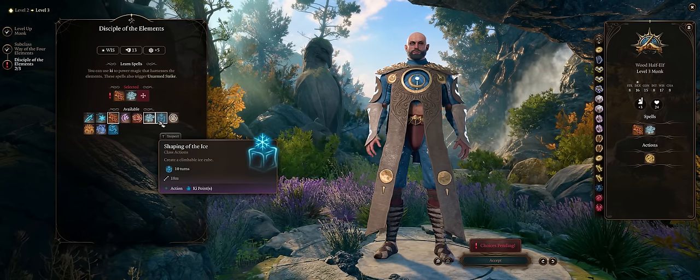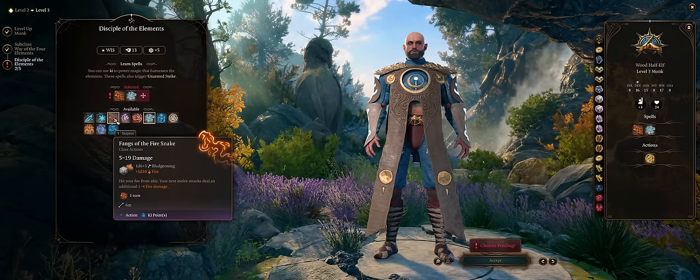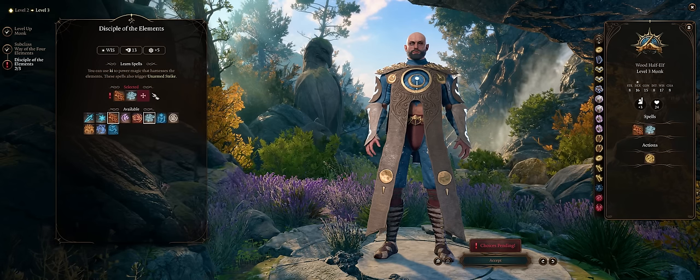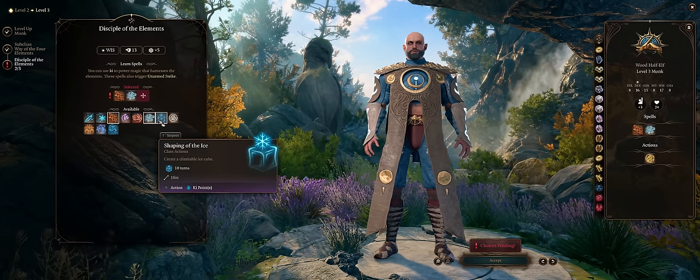You can even shape ice to create an ice cube, but as I said, the core is Fangs of the Fire Snake. Pick whatever else you want for flavor — you can be a multi-elemental bender: fire, wind, whatever you want.